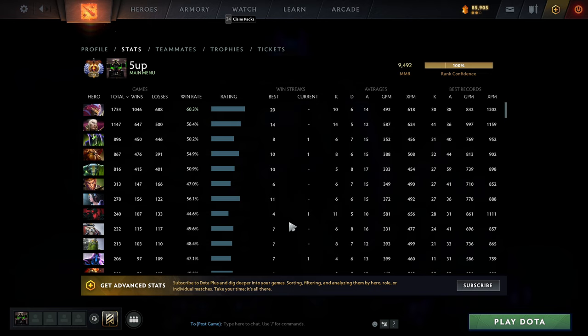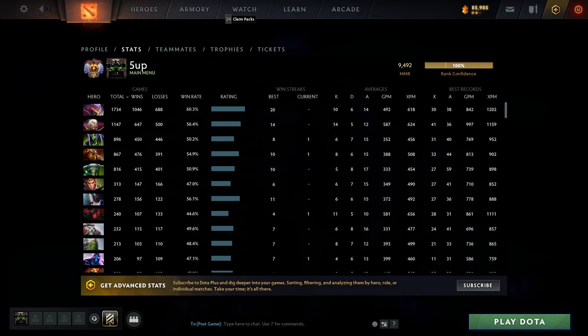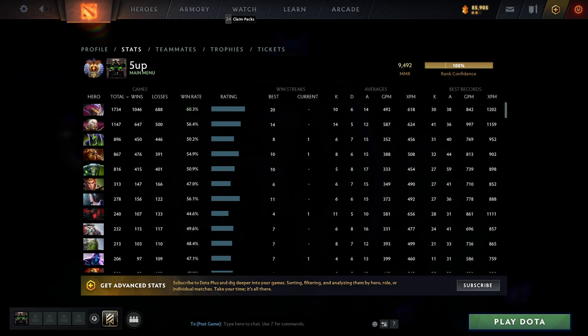Welcome to the community Q&A. First question: what kind of maniacs play Invoker? Pretty simple — people with a minimum of 10 arms and five brains. Second question: is Invoker exclusively a mid laner or can he be played elsewhere? Invoker is an all-arounder and you can play him anywhere. At some point you're gonna be the person dealing a lot of damage with Cataclysm, annoying enemies with spells, or Alacrity-ing your carry — you can do this on position two, four, or five.